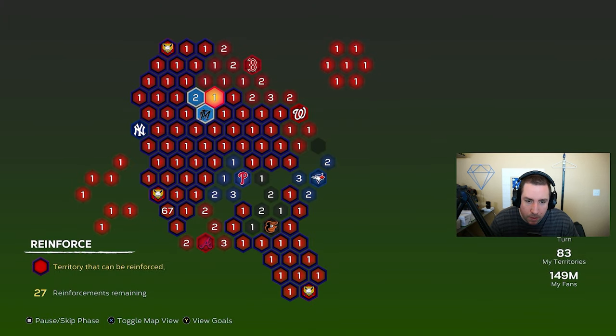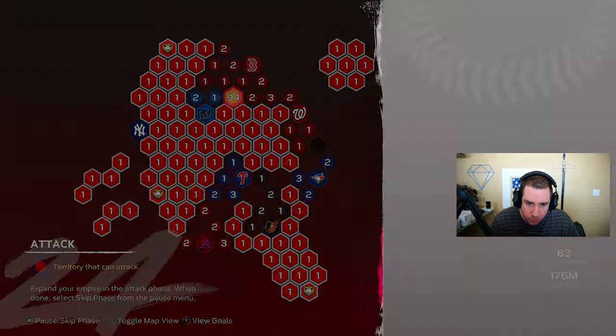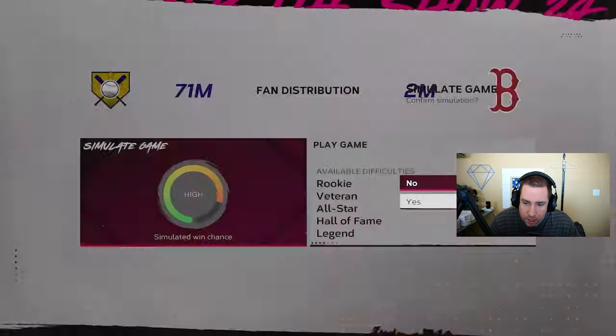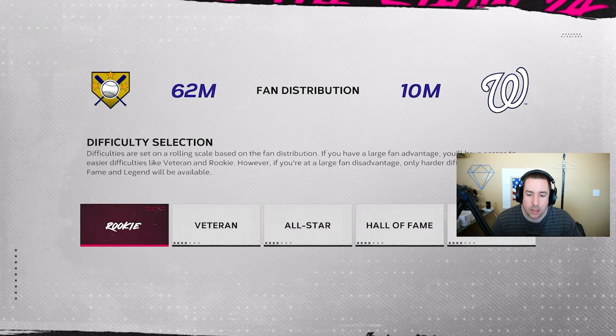Let's take a look at the map. I think we're going to head up toward Boston — that seems to be the move for the most territories. We'll reinforce on this one and move fans over. Now who are we going to attack? Probably Boston, or maybe Washington — Washington seems like a good one too. Let's simulate the rest and keep moving forward, pushing through and getting as many territories as we can. I don't think I'm going to attack Boston in this one — we'll skip Boston for now and move toward Washington. So we'll conquer Washington next, the next stronghold we're going to take over. It's on Rookie. I'll start this game and see you guys after.